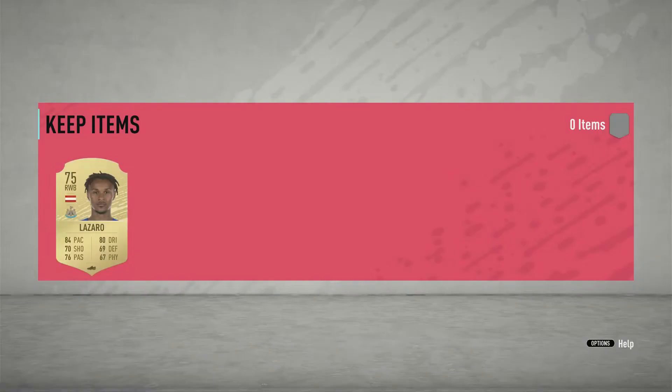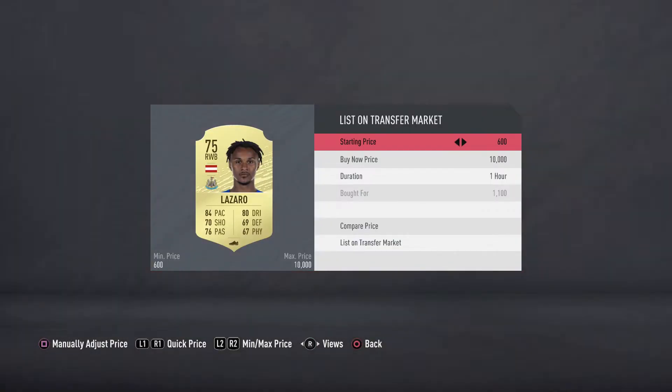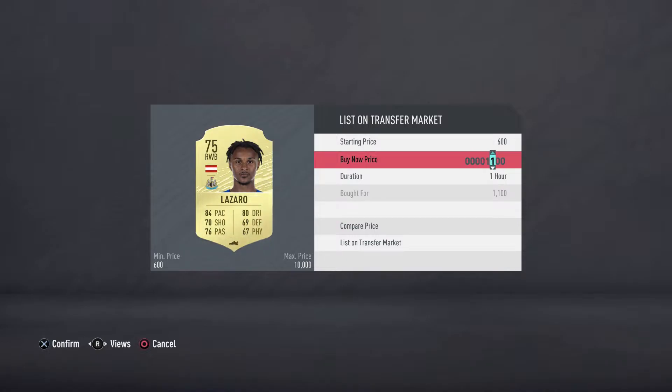We also managed to pick up this Lazaro that we're going to sell. I think he's going for a little bit more than 1,400 coins. Let's check very quickly — Valentino Lazaro. He's going for 2,000 coins guys.